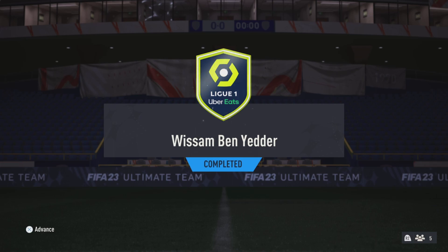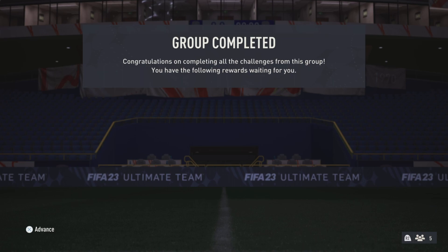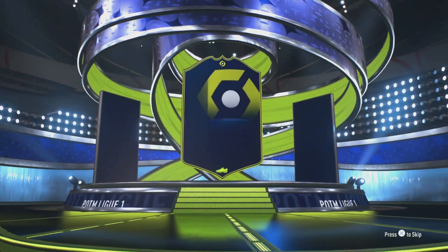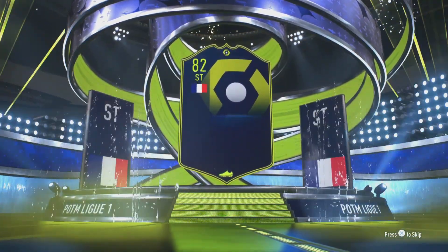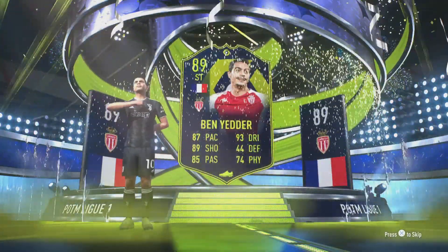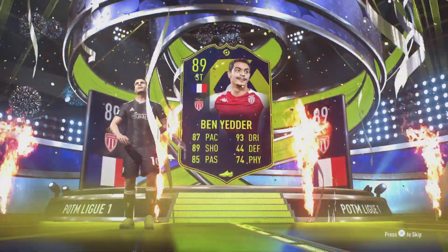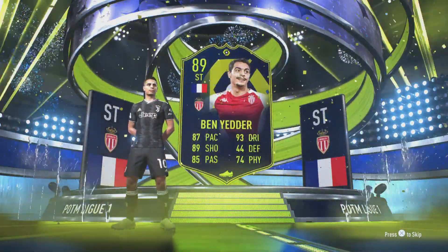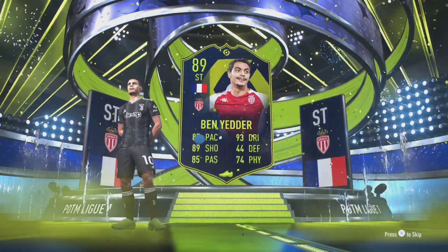Hey guys, what's up, it's your boy SR7 and welcome back. Today we're going to be reviewing Ligue 1 Player of the Month Wissam Ben Yedder. The SBC has been completed and here he comes — the Monaco man, French striker, the rat king of dreams, Wissam Ben Yedder: 89 rated Ligue 1 Player of the Month, 87 pace, 89 shooting, 85 passing, 93 dribbling and 74 physical.